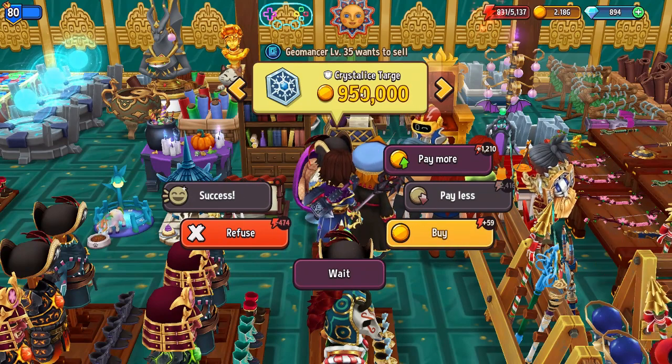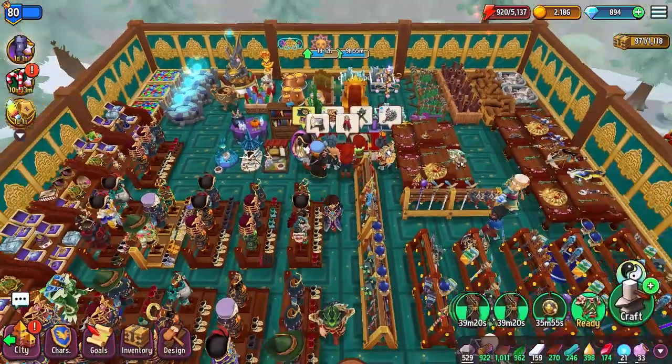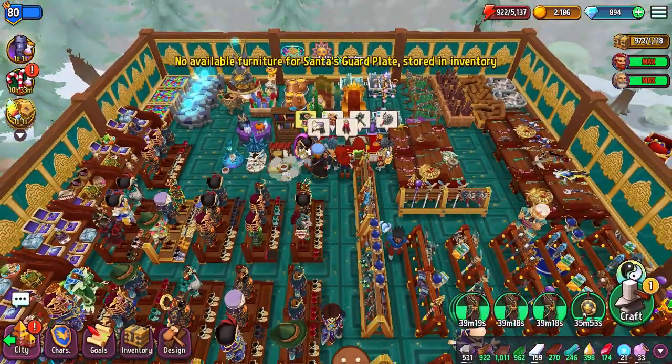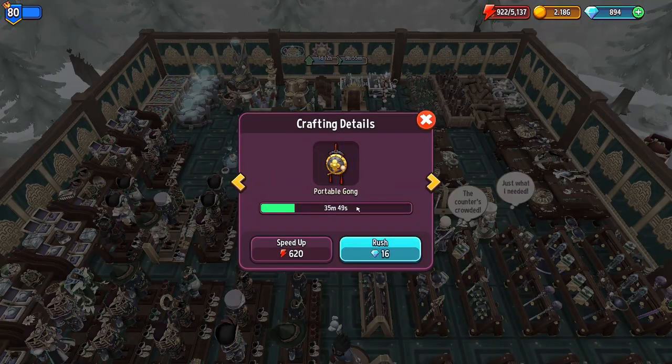We also always want to be able to purchase these — it's a little bonus. The second use of energy is to speed up crafting. We've got 35 minutes and 48 seconds left to craft this portable Kong. For 618 energy we can skip that, and we have 922 so we can do it.